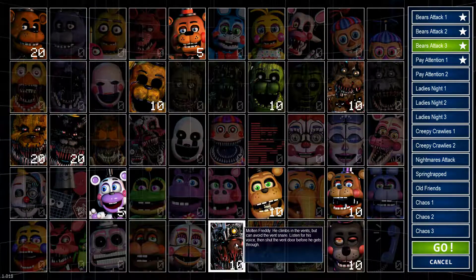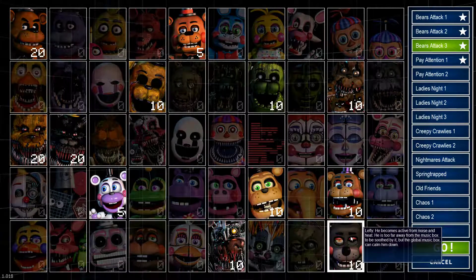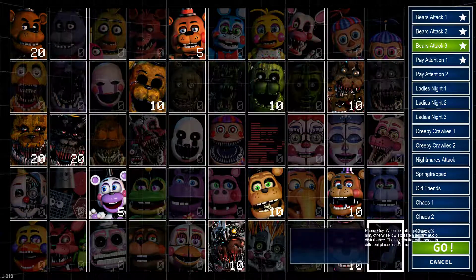Molten Freddy will climb through the vents, and you just gotta close the door when you hear him. Lefty will come when it's noisier, and he can be soothed by the global music box. So I'm ready to get absolutely destroyed. That explanation took like three or four minutes — that's wild. Alright, attempt one, let's see what happens.